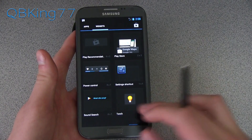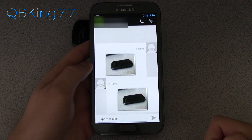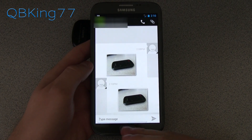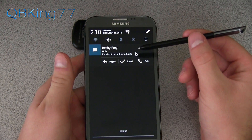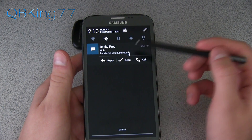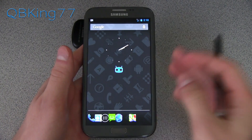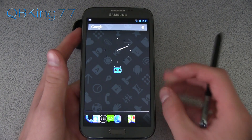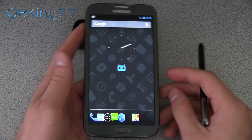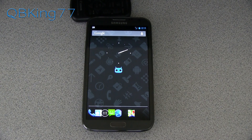Overall, this CyanogenMod 10 ROM is very smooth and working great on the Sprint Samsung Galaxy Note 2. GPS works, picture messaging works fine as well. I'll keep you guys updated with beta or stable builds as they become available. Again, it's an Alpha ROM so you might run into a couple of bugs. If you have any questions, feel free to leave a comment. Subscribe and follow on Facebook, Twitter, and Google+. All links are in the description. Thanks for watching and be sure to give this video a thumbs up.